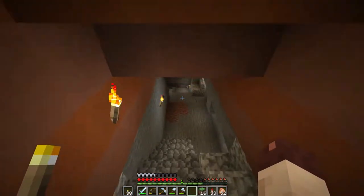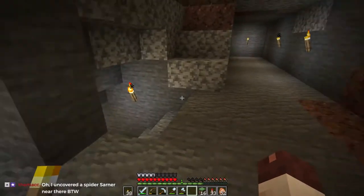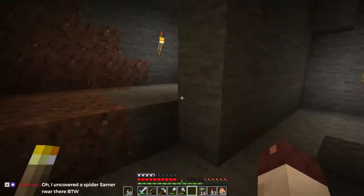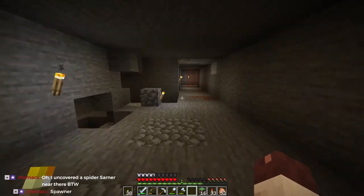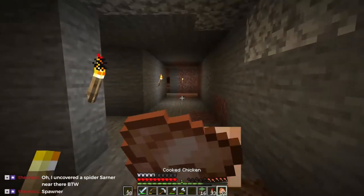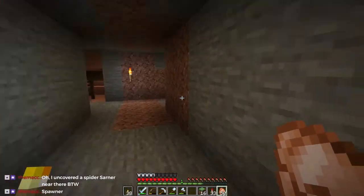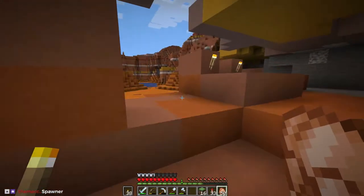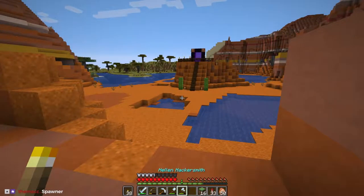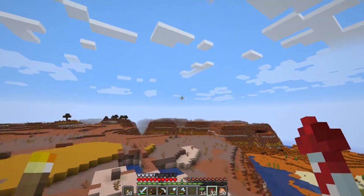Let's go back out and see if we can find MacCast's villager, because he said that he had a mending villager. Which way do I go? Keep the torch on the left. Is there an uncovered spider spawner here inside this cave near your mesa build that you want to do?